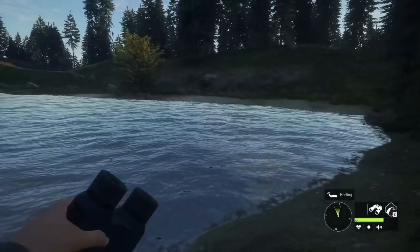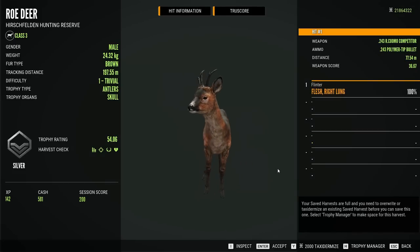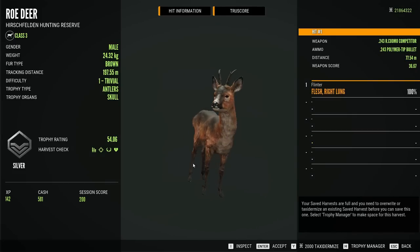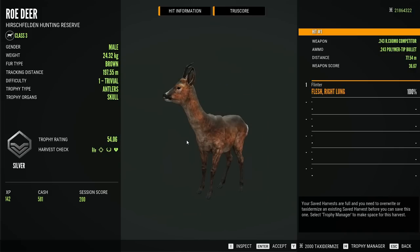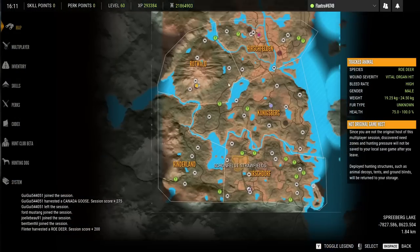For now, not exactly the most impressive roe buck — we'll have to get just a bit better than that to go on the wall. 54 scoring silver and a right lung shot from the 243. We'll try finding a decent roe deer spot and see if we can get a better one.